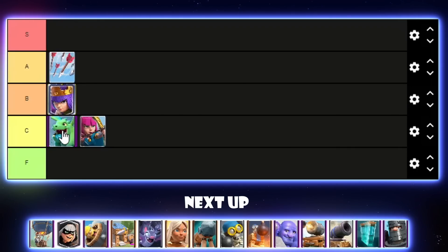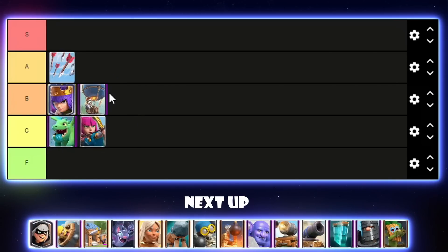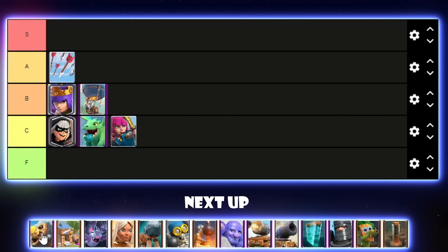Balloon was actually going to get a nerf if people voted for it — I don't know why though, I feel like it's pretty balanced. I'll put it in low B tier just because of how broken Lava Loon was last season — like three out of five of the top five finishers had Lava Hound. Bandit bridge spam hasn't been too good recently — I could put it low B tier but high C tier feels more fitting. Barbarian Barrel is a very good small spell, not the best, but I think it can go low A tier.